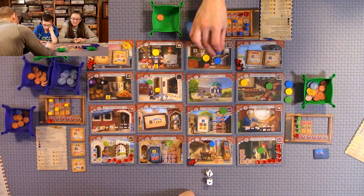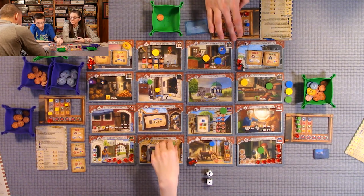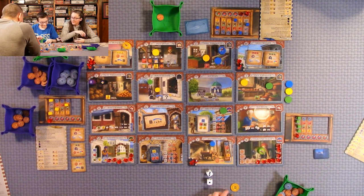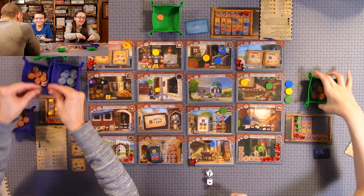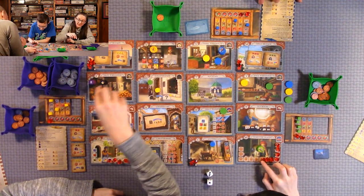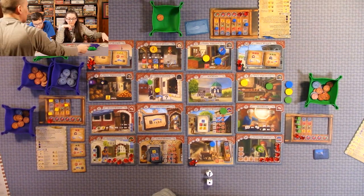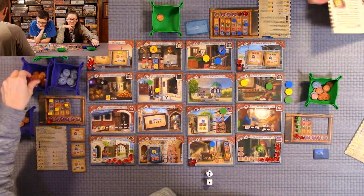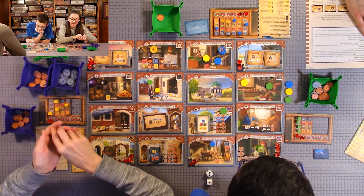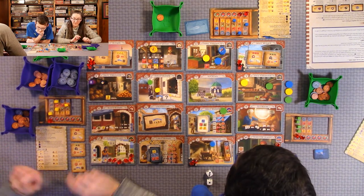My turn. It costs 16 lira. I'm going here, picking up my guy. I get three lira and some blue goods, but I don't have capacity for the blue — might be the warehouse I need.